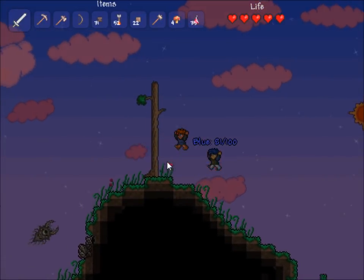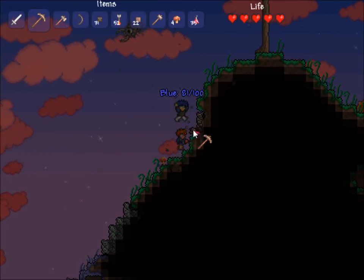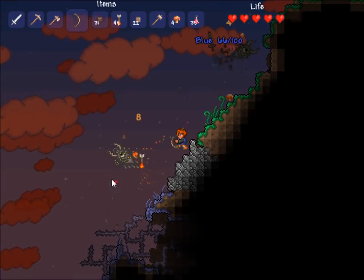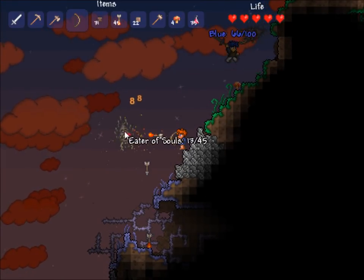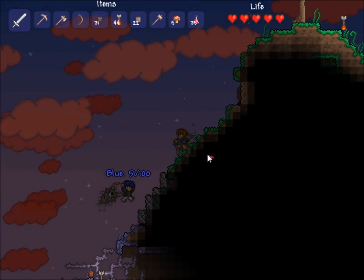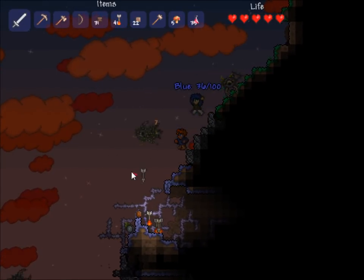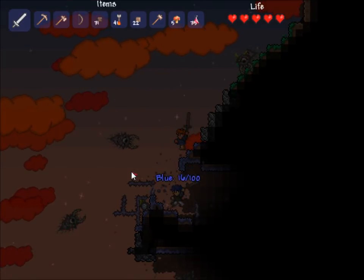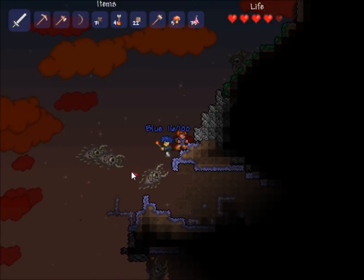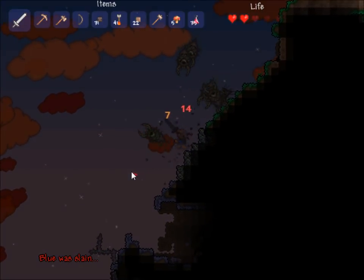Looks like we found us some corruption. Corruption is one of the biomes you can find on the surface. Basically it's like an evil area that spreads, and if you don't try to contain it, it can actually spread everywhere. It'll stop at stone — as you can see here, the purple grass stopped at the stone. If the stone wasn't there, it would have kept going and going. Ow, ow, ow — thorns. I don't even know if we should be messing around with this right now. Yeah, that's a higher level area.